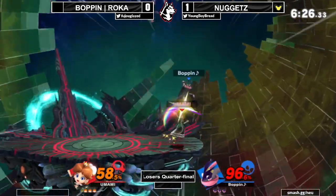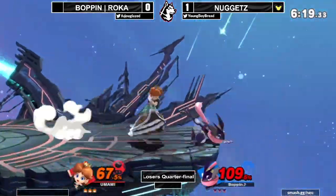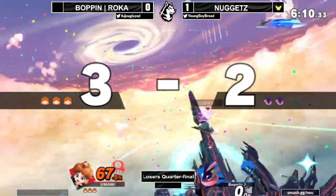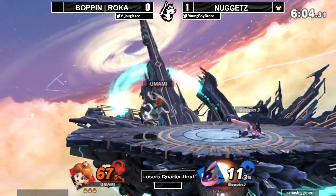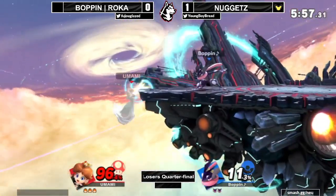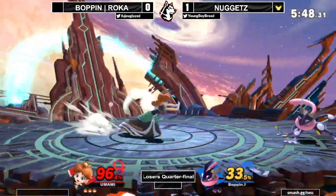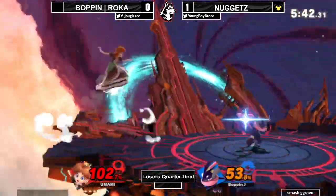Greninja's not really known for juggling but he can do stuff with up air — up air drag down — he almost converted something off of it, not quite. Misread the tech option — he thought Daisy was going to tech in, she did not. That was a devastating move in the stream lag so I couldn't tell what it was. That turnip drop into the combo might have given extra percent. Down tilt, up smash — not quite yet. Then the counter teleported him into the move — god bless this game.